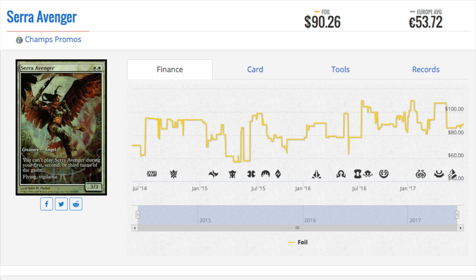Hey guys, today we are going to go over some interesting card prices. Let's go over Serra Avenger Champs Promo — one of the most gorgeous cards, at $90. It's not a card that sees a terrible amount of play; modern sometimes it's okay with Afor-Vile, but overall it will not be a tier one deck.